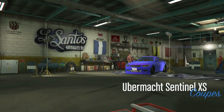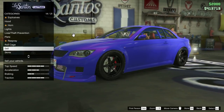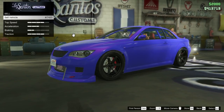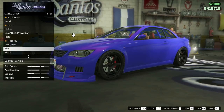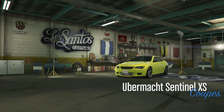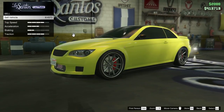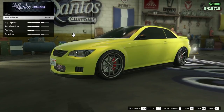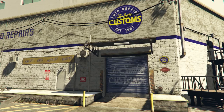The blue or purple Sentinel XS is the one that brings in the most money — around or over $17,000 if you choose to sell it. Alternatively, you can build up a garage full of these and sell one every 15 minutes or so for steady income. The yellow Sentinel XS sells for a significant difference — less than the blue one. It's still a good-looking car, especially as a first car. It comes with some visual customizations and still brings in a bit of money.